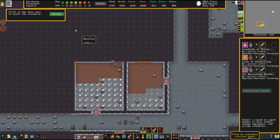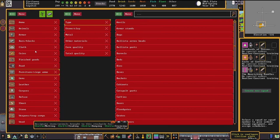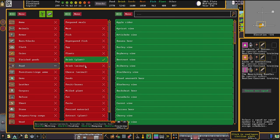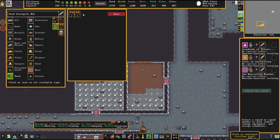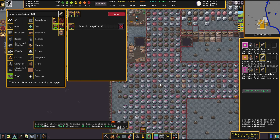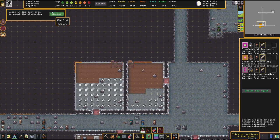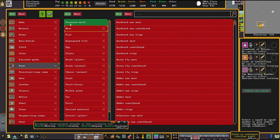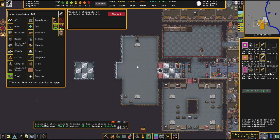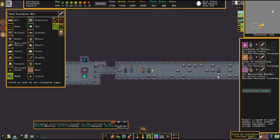Finally I can assign the zones for my Deep City — I've been waiting for that moment so long now. This is going to be the drink zone. And this is going to be the food zone. We finally got ourselves some proper dining down here.